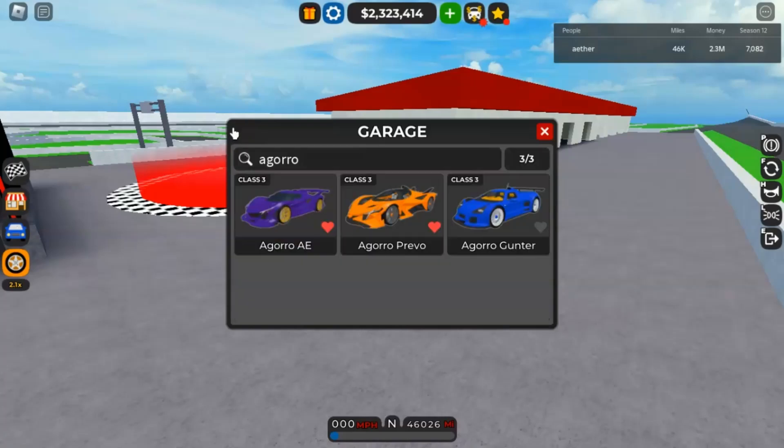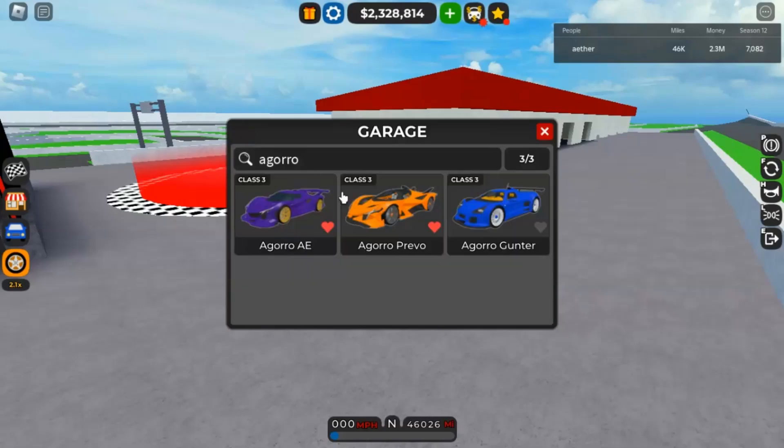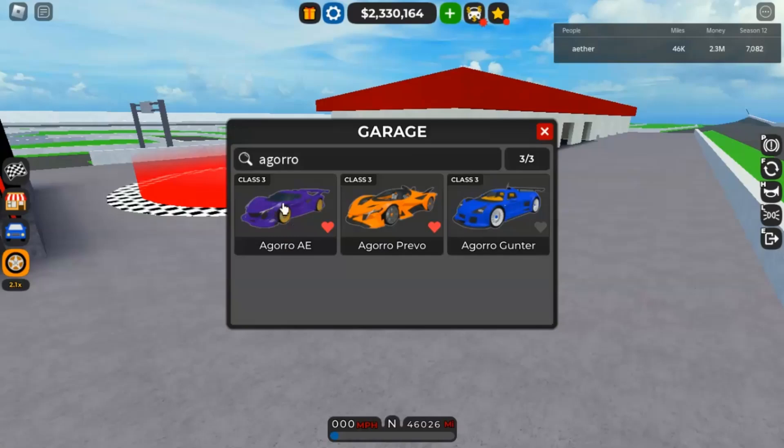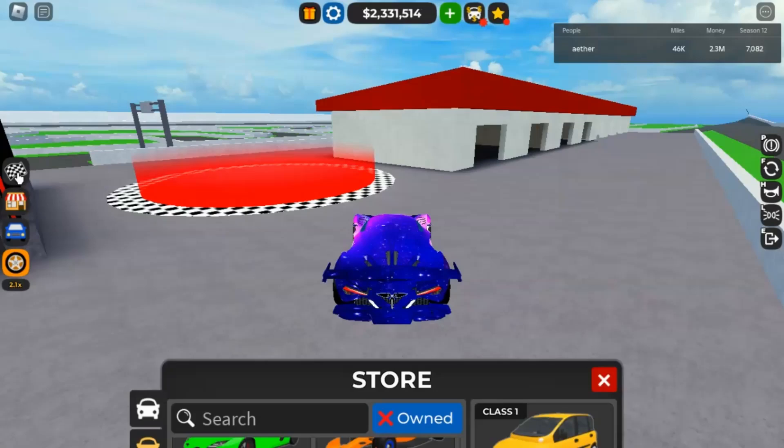This car actually has the same exact stats as the Apollo Evo. I think it originally went around 228 mph but then got buffed to around 250 stock, which is really weird. I'm not sure why they did that, but it seems like something with the code.